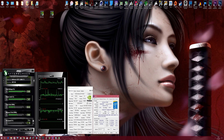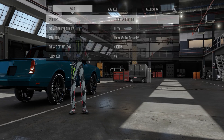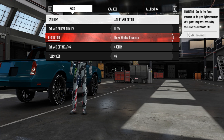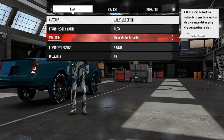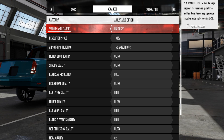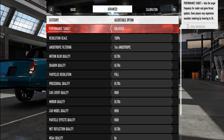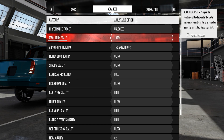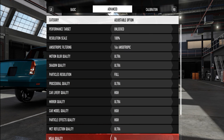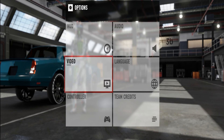Moving on to the in-game settings: I used dynamic render quality of Ultra, resolution set to native window resolution. Dynamic optimization is set to Custom so I can select my own settings. Performance target is set to four frames per second cap, left unlocked. Resolution scale is at 100% which means native, anisotropic filter is at 16x, MSAA quality is at 8x, and everything else is maxed out — these are the maximum in-game settings.